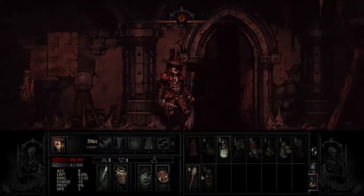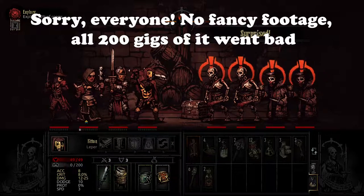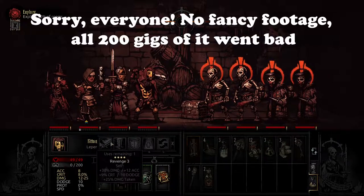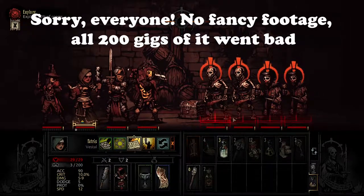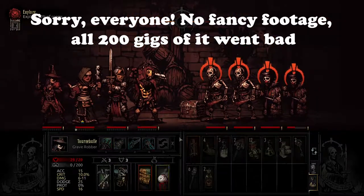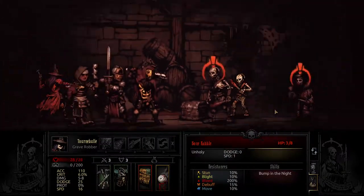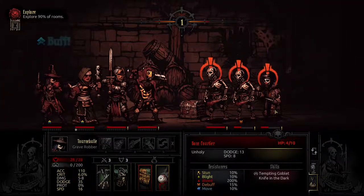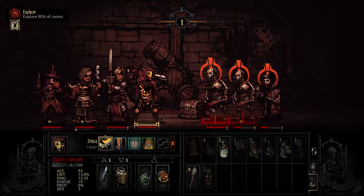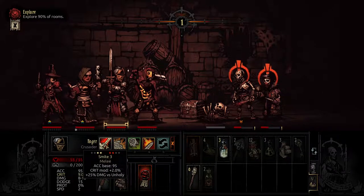The apprentice expeditions in Darkest Dungeon are the easiest the game is ever going to get, but that doesn't mean they are challenge free — far from it. Apprentice expeditions will introduce you to the most common enemy types in each of the four zones of the estate. I'm not going to talk about the Crimson Curse DLC in the Courtyard here; that topic will be spoken about in its own separate section.